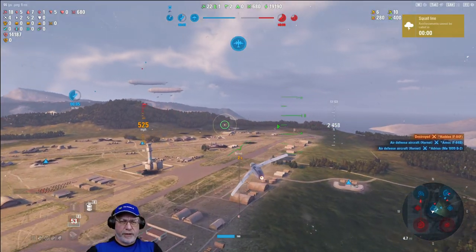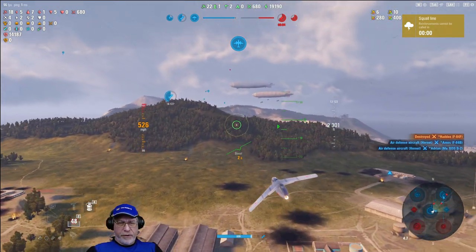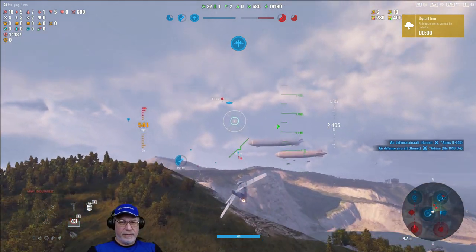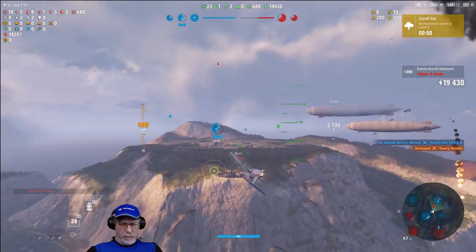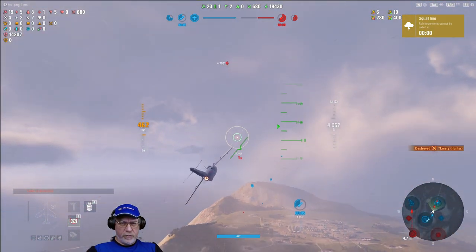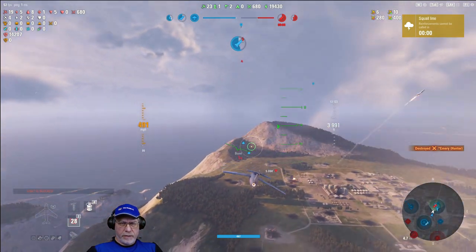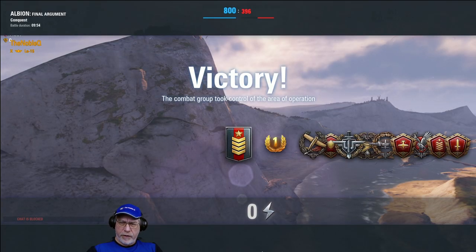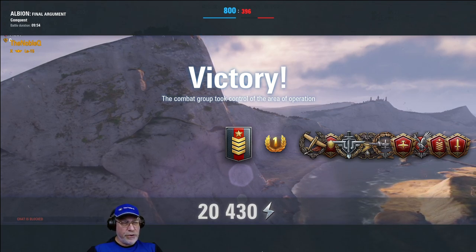Funnily enough, the ground attacker I'd been seeing all game is nowhere to be seen at the airfield. I half expected him to be dogfighting to defend it. I pinch the Hunter off the nose of a teammate. Now the game is almost won. I don't think I've got time to get to the ground attacker or the heavy — it was a close-run thing but I was right. And there we go: a Five Chevron battle, a nice haul of medals, and more than 20,000 personal points. This aircraft is good at defending.